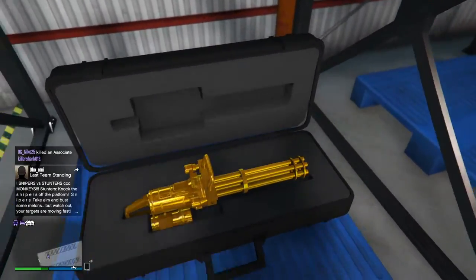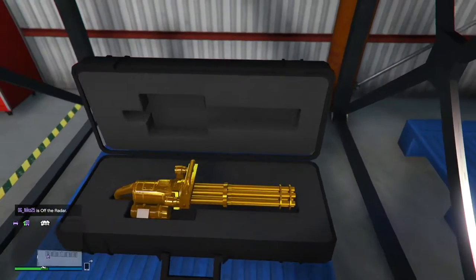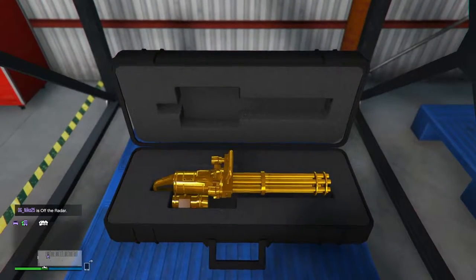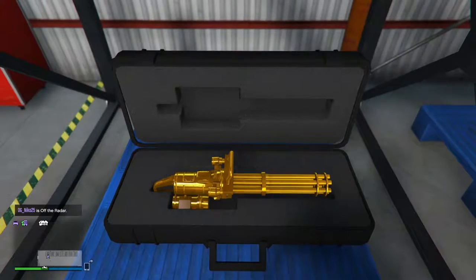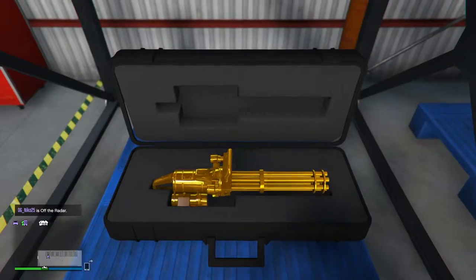Better view now. This golden minigun is the best special item I've gotten so far. It looks pretty cool compared to the pocket watch I bought, which I barely bought two special crates ago. But as you can see, there's another blue crate next to it — and like I told you guys, the blue crates indicate special crates. So there's one next to it — you get a sneak peek. That's going to be a future video on what I got.